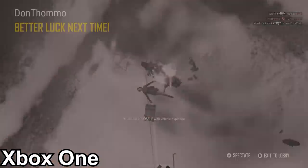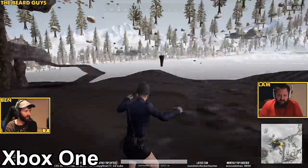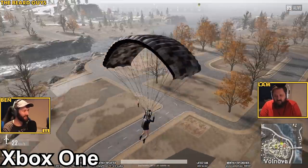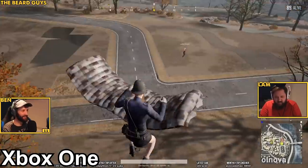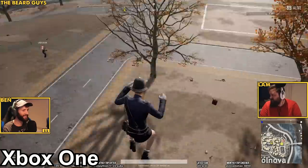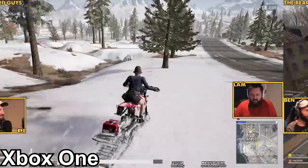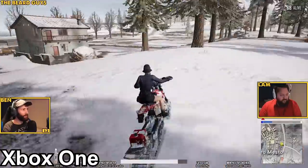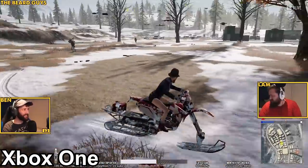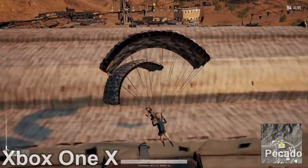Some of this footage was taken before the most recent patch and some of it was taken afterwards, such as this clip here — this is after the recent patch. I tested the performance on both sides of the patch and it didn't really seem to be a huge difference, so I have included footage from both. We dropped to Volnova and none of the town had loaded in at all. My teammate was running on his Xbox One X, so it loaded in for him, but for me there was absolutely nothing on the original Xbox. Then Miramar is pretty bad as well — Hacienda and Picardo particularly — and we saw us go flying off the invisible bridge. Erangel is still pretty questionable and Sanhok also has some issues.